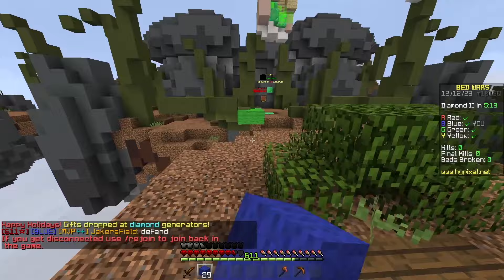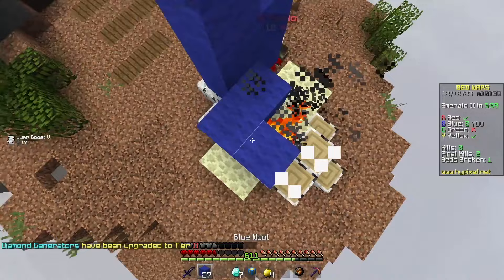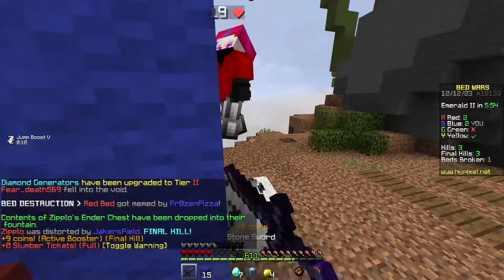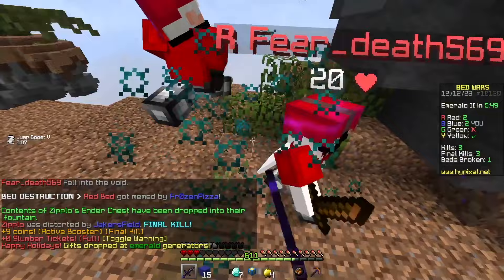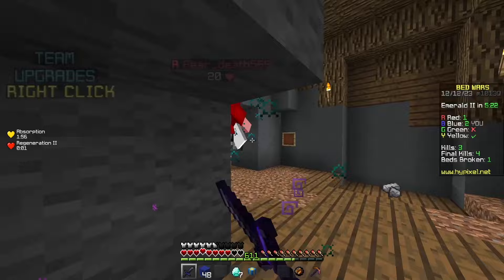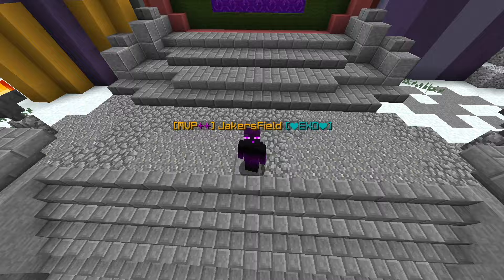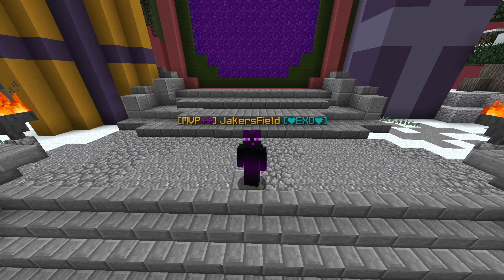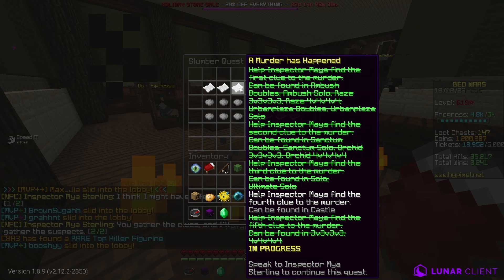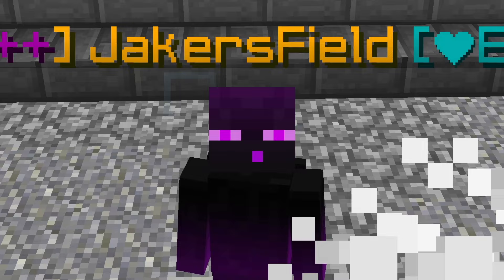I got the second clue and gave it to Maya, then found the third one in Solos. After I gave the third clue to Maya, Peter started acting really weird. At this point, the fourth murder clue could only be obtained in Castle 40v40, but that game mode wasn't in rotation — judging by the rotation, that was going to be weeks away. So that explains why no one had met the owner yet. I guess we'll just come back to that one.